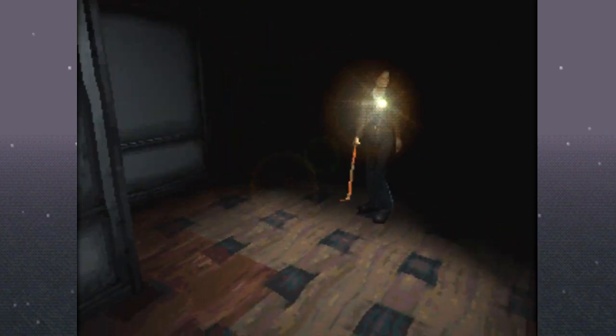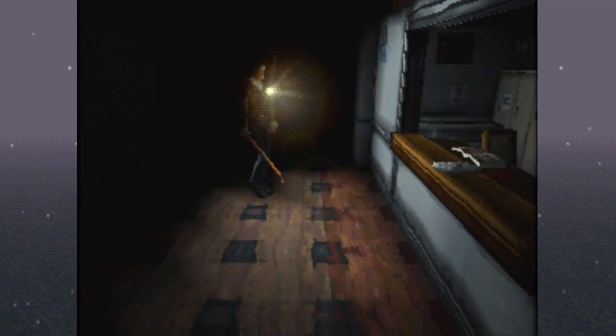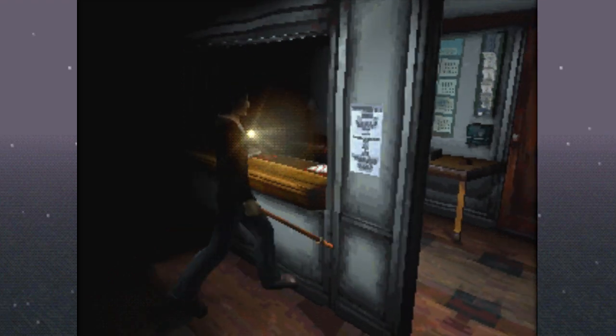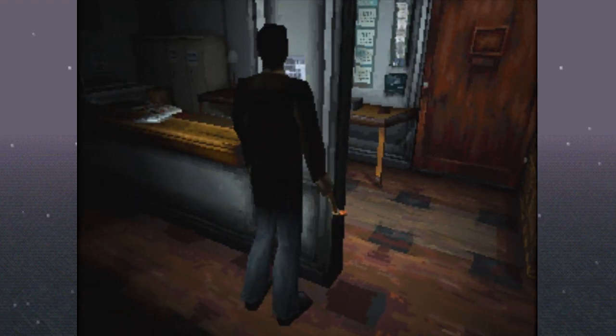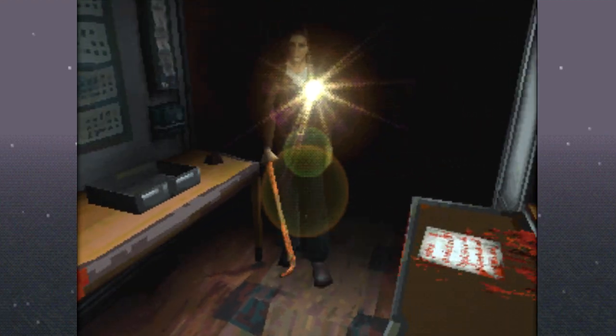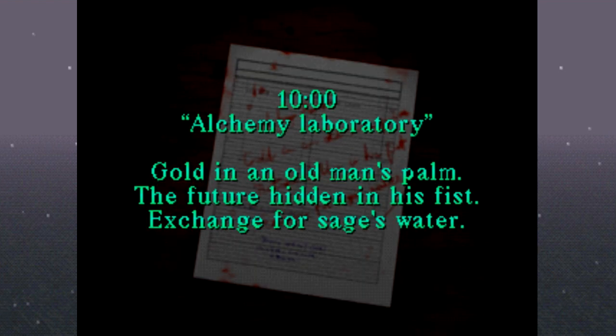Do we try going in the courtyard? Not yet. What's this on the desk here? Moore, Ronaldo, Gordon — this must be the list of teachers. Anything in here? What's on the desk here? There's a lot of blood here with this note — it's written in blood. Ten o'clock. Alchemy Laboratory. Gold in an old man's palm. The future hidden in his fist. Exchange for Sage's water. Gold in an old man's palm. The future hidden in his fist. Exchange for Sage's water.